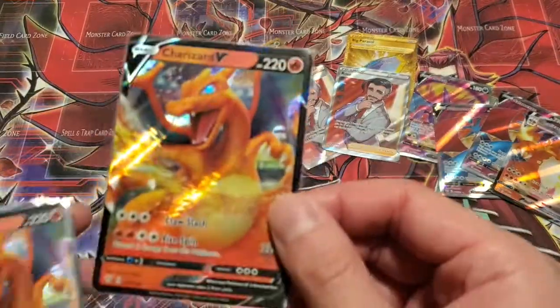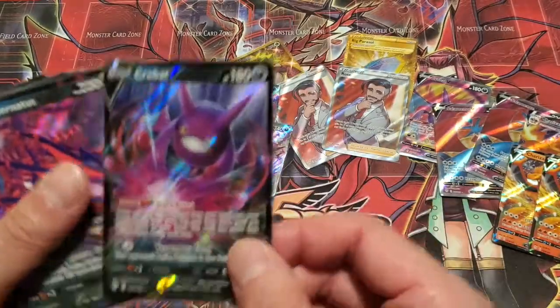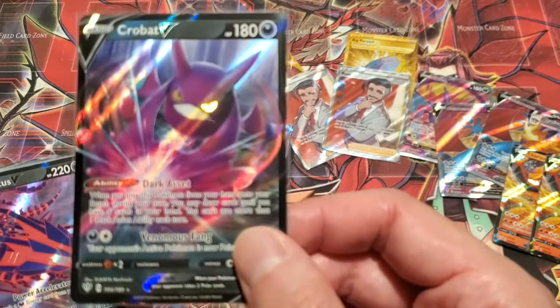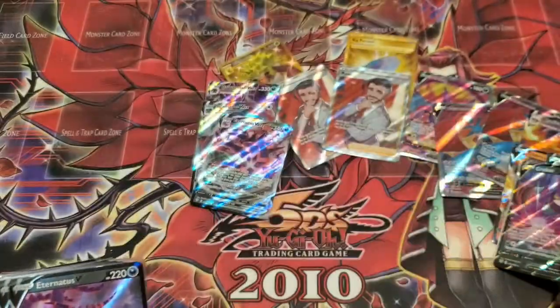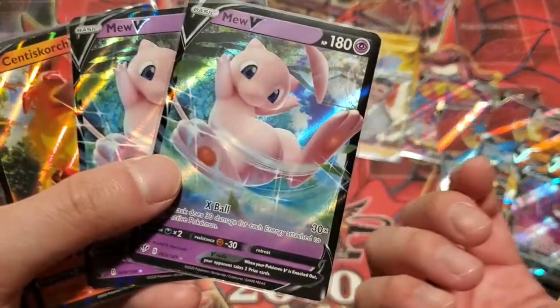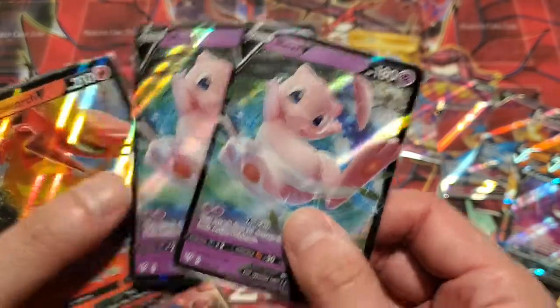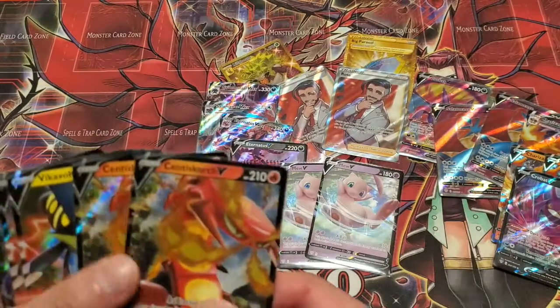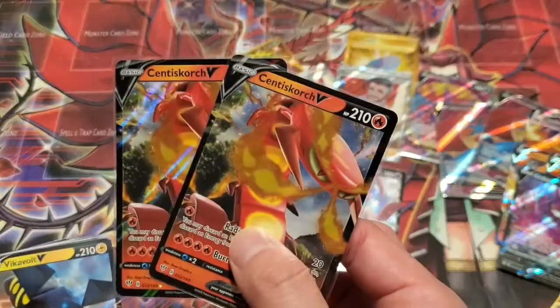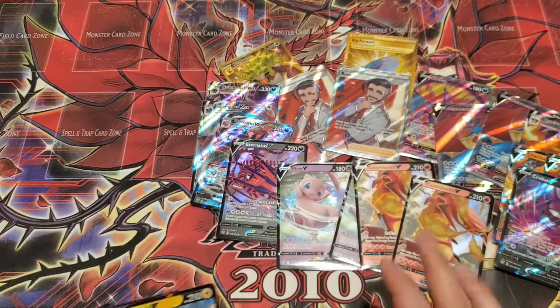So I think the Eternatus will be a very playable deck. We've got a couple of Charizard Vs to go with our Charizard VMAX. The Crobat V — super playable card, just cycle through your deck. Eternatus V to feed into the VMAX. A couple of Mews — this honestly looks pretty playable by itself. X-Fall does 30 damage for each energy attached to both active Pokemon, so it's like a solid beater. Centiskorch — a couple of those. We're still looking for the VMAX actually; we haven't gotten one yet.